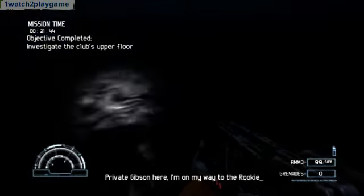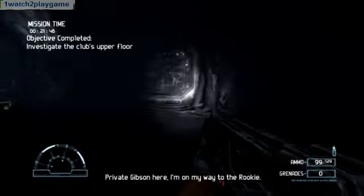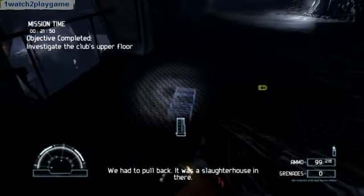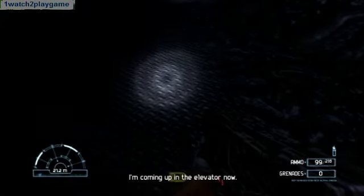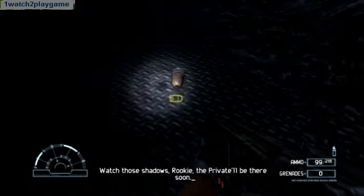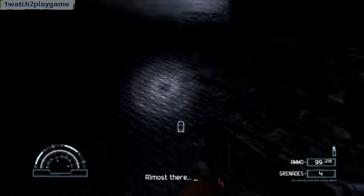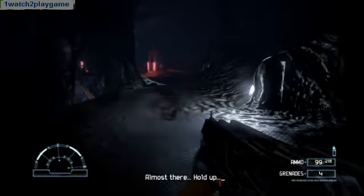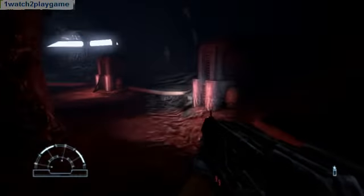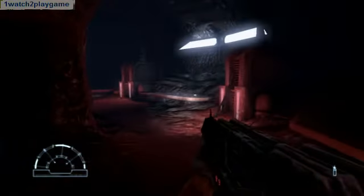Private Gibson here, I'm on my way to the Rookie. New objective — nice to investigate the club's floor. So right now in this stage, what I just need to do is try and hold up until they come and get me.